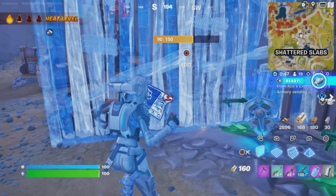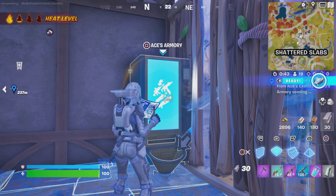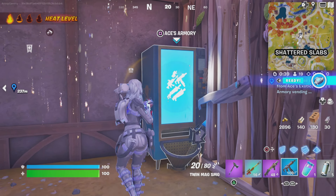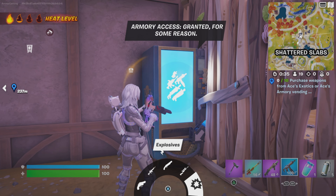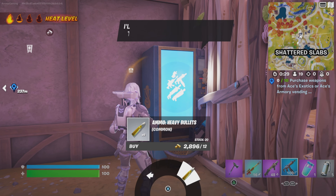The vending machines, as you can see here on the right hand side, I'm just going to build a box in case anyone comes along. These vending machines can be found on all named locations and they host an array of weaponry, each costing 200 gold bars. As long as no one else has been to the machine before you, you should be able to complete it absolutely no problem.